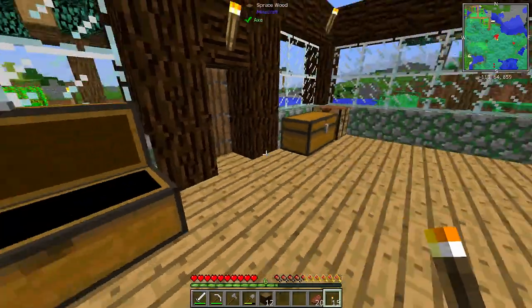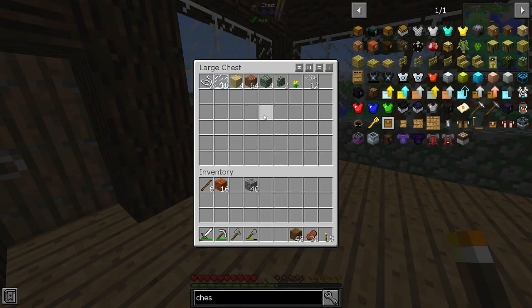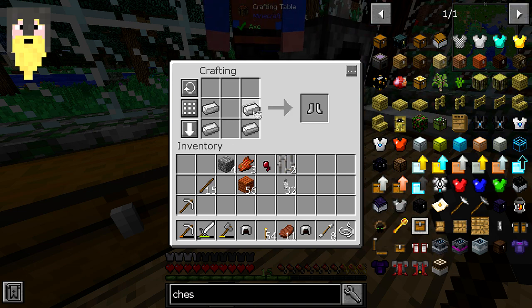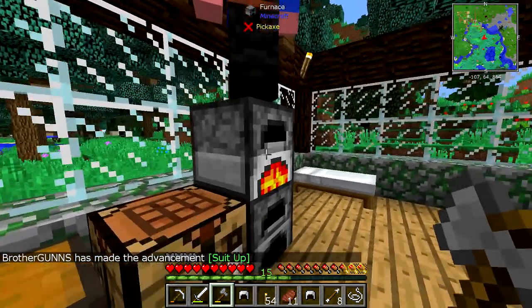I'll give him a little chest there. All right. Make the roof out of this. What is wrong with you? A lot. Now I need to... Let's do that. I need to get up there. I need to figure out what I want to do for a roof.